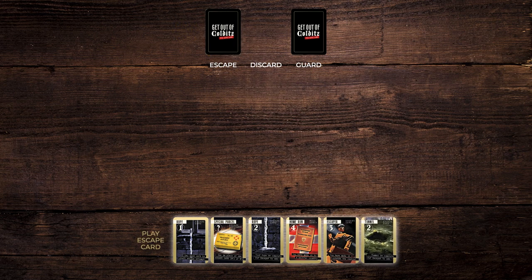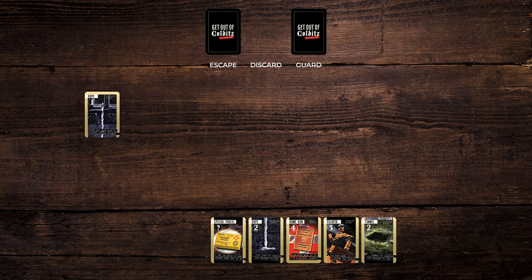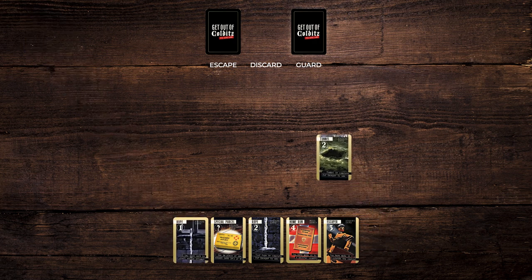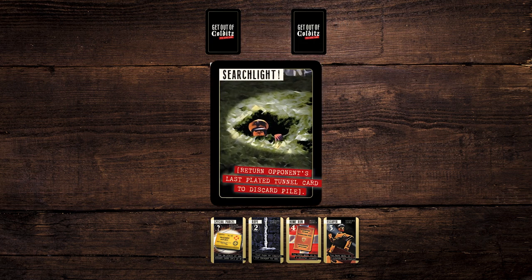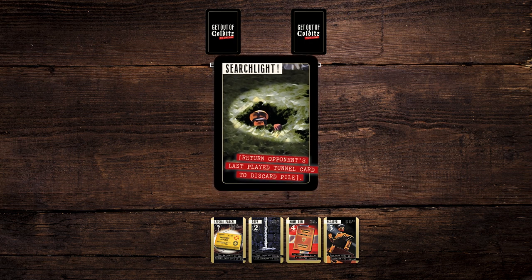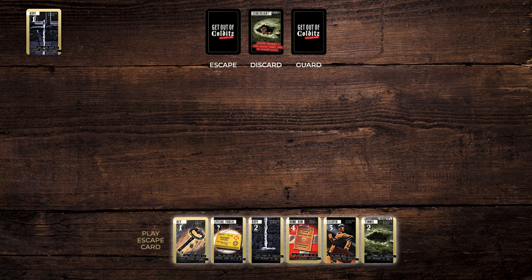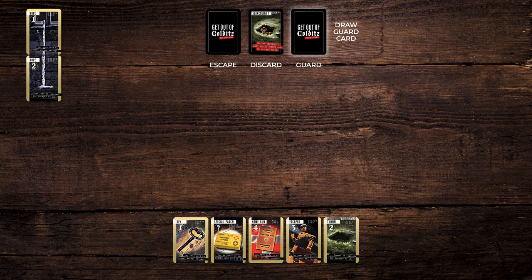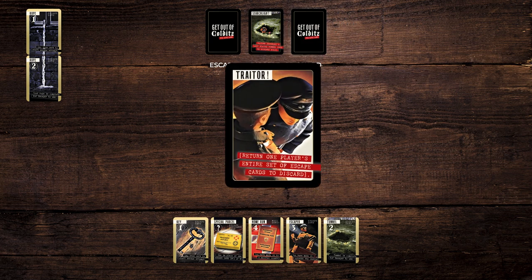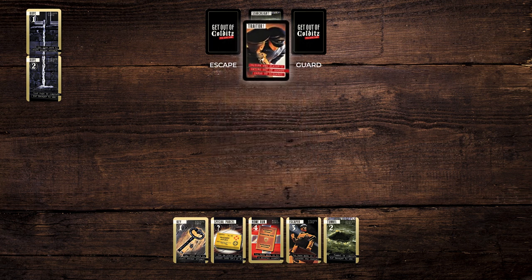Start by picking up one card from the escape pile and then play one card. Either lay one card in front of you to start off a new escape chain, or discard one card to form the new discard pile. After your go, draw a guard card noting its penalty — sometimes these penalties won't apply — and place it on the discard pile. Turns alternate between drawing from the escape pile and the guard pile.